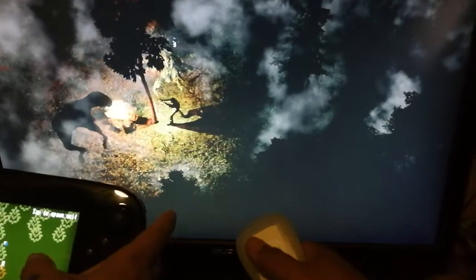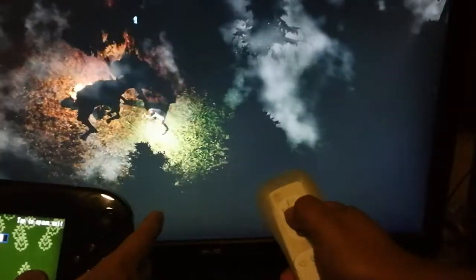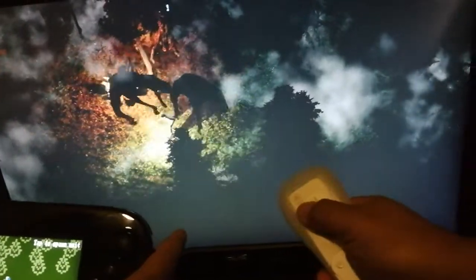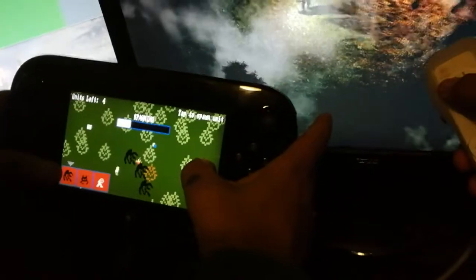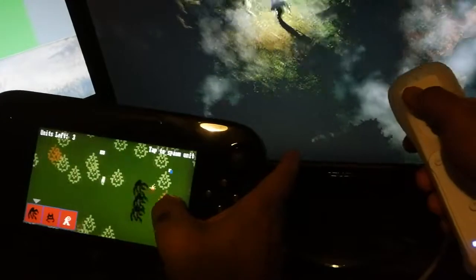There we go. See, they took damage from that. I've got an axe if I need to use it. This might not be a good spot for me. So you can press A for your melee attack as well. He can see what's going on in 2D on his touch screen there.